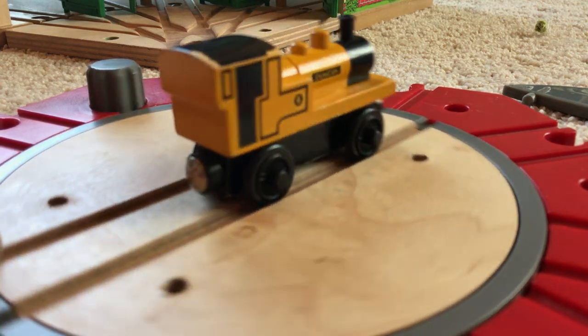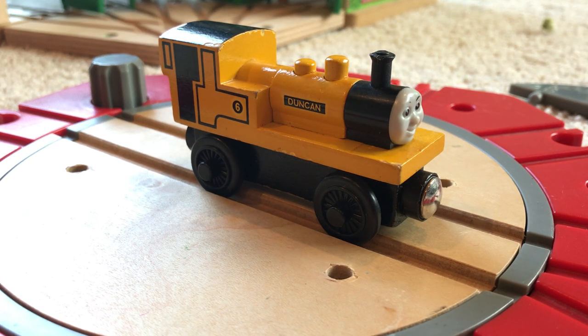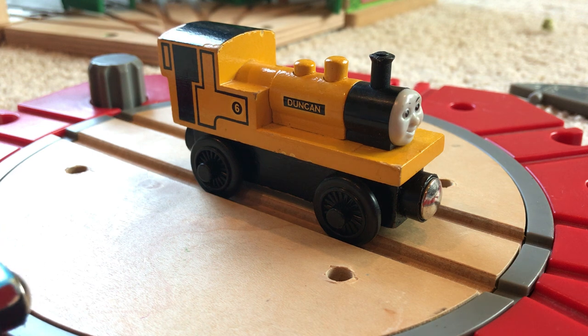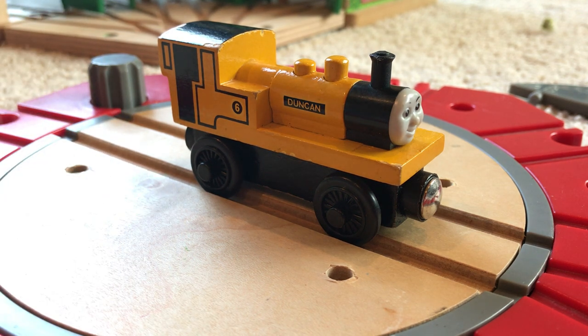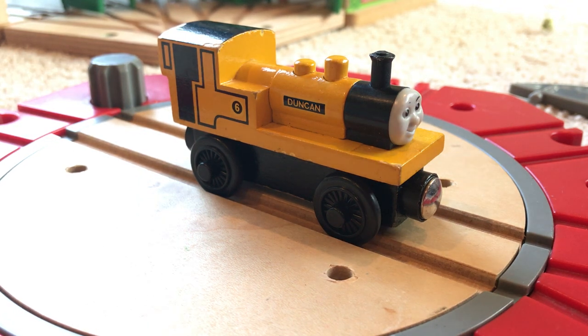And now the most strange choice ever — are you ready? Duncan. Why Duncan? I think you guys know why — it's obvious why I don't like Duncan being included with the Roundhouse. He's narrow gauge, first of all. He doesn't even fit on their track in real life. It's just a weird inclusion, because you could have done Thomas, James, and Percy — those are like the perfect three engines — but no, you choose Thomas, James, and Duncan. Duncan is a very common wooden railway engine and you see him a lot. You most definitely have a Duncan if you have Thomas wooden railway.